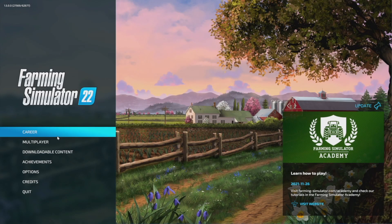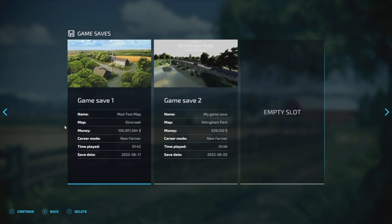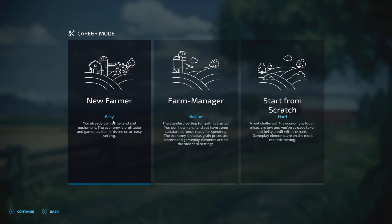Hey, what's up guys, it's DJ, welcome back to the channel. Today I'm going to show you how to get multiple different houses on your map in single player. This is really easy to do and doesn't even take five minutes, so you can load up any game save that you've got — for me I'm just going to start a new game save.